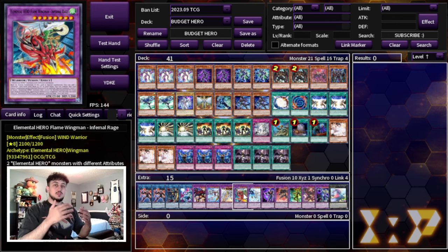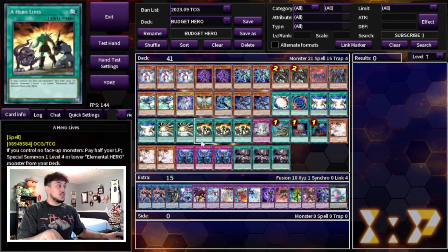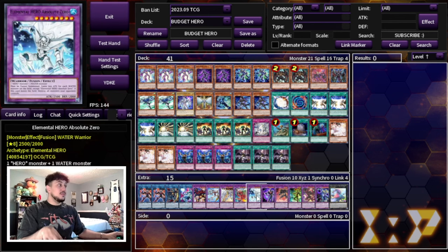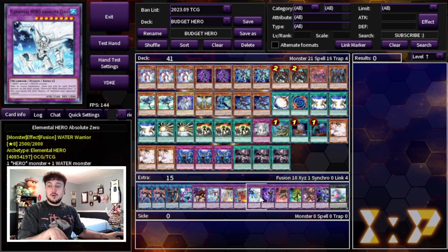One Elemental Hero Flame Wingman Infernal Rage as a combo piece — if you want to see all the Hero combos, I put out a video recently covering everything, linked in the description. One Absolute Zero, another expensive card due to Edison format demand. Absolute Zero is powerful with Liquid Soldier. If you end on Absolute Zero with Mass Change set, you can make Acid on your opponent's turn — Absolute Zero destroys all their monsters while Acid destroys all their back row, creating a full board wipe combo.